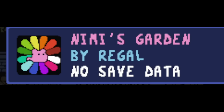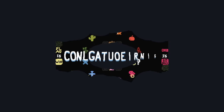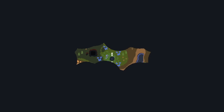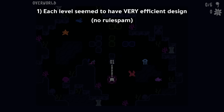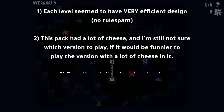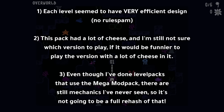That same creator's back with a new pack called Nimi's Garden. It uses words from the Mega Mod pack, but this time we're playing as a character called Nimi, which I believe to be a mouse. I've seen some screenshots of this level pack here and there - it's got a nice map too. There's two things that interest me: the levels seem to have very efficient design, like no rule spam, very likely to be elegant. The other thing is this pack had a lot of cheese. I'm not sure which version to play. Also, even though I've done level packs using the Mega Mod pack, there are still mechanics I don't recognize in the screenshots, so it's not going to be a full rehash.